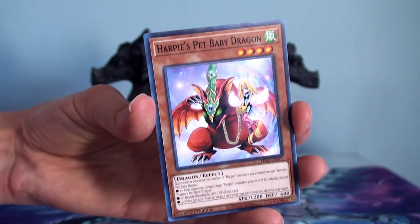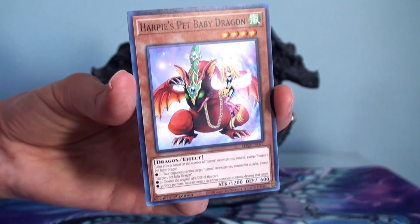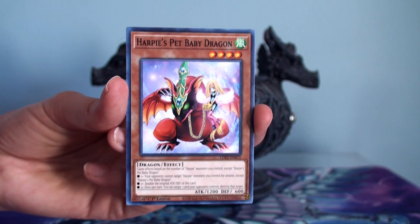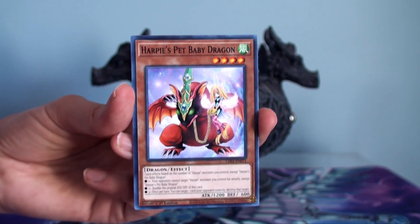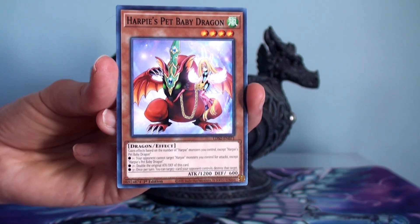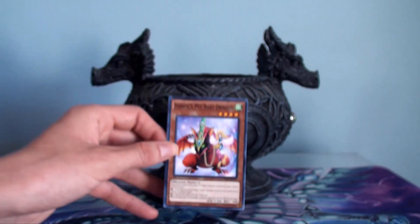The optimal solution is to have four Harpies on the field — and I know you're out there, Harpy duelists. You can get four Harpies out there, this is the fifth card, and this guy can get really, really strong.